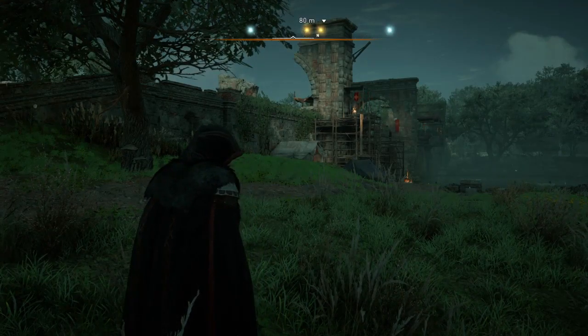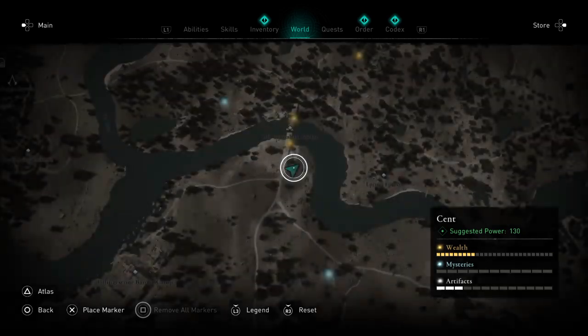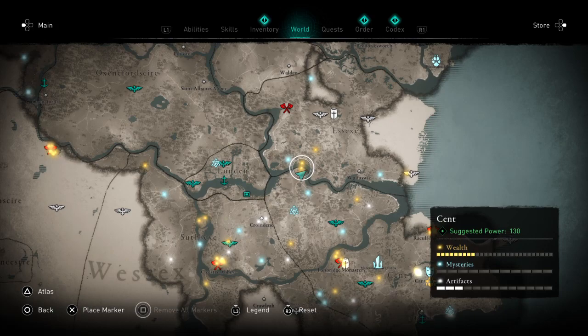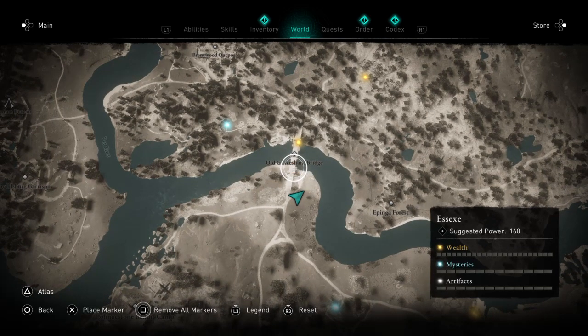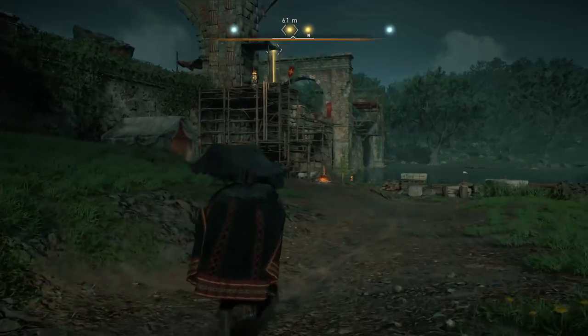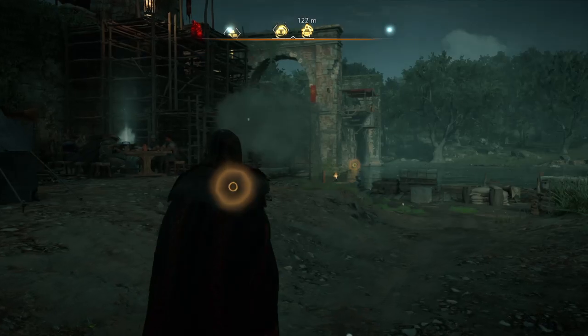This is a looting video for Old Gravesham Bridge, which connects Kent to Essex on the north side of Kent. There's a nickel ingot here, there's also a Spartan shield here, and we're going to get all of that. We're going to try and do it stealthily. It is a distrust area, but there are quite a few non-soldiers around too.